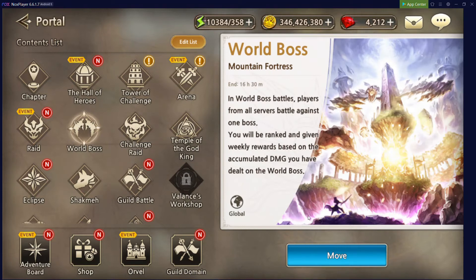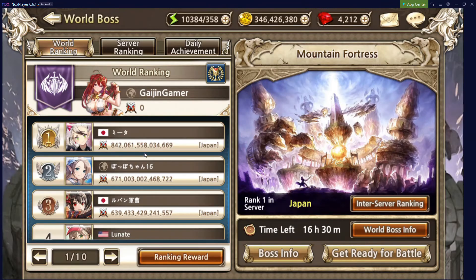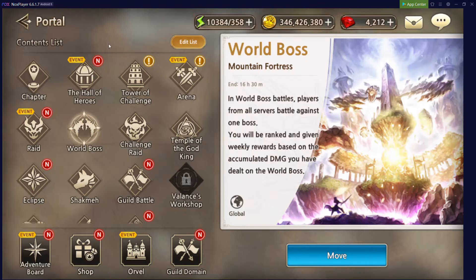Now moving on, we have the World Boss. What I recommend as an early player is to enter daily, as your team is going to be gaining power drastically every single day. Just throw in your best team possible and auto the battle to see how much damage you can do, because doing increased damage will unlock rubies. I wouldn't recommend getting too in-depth with it, especially in the early game.